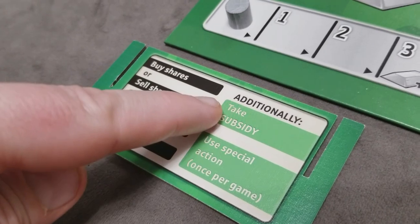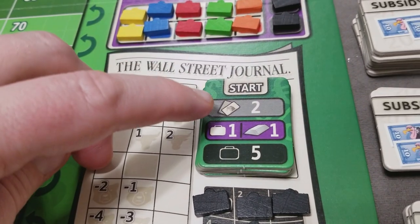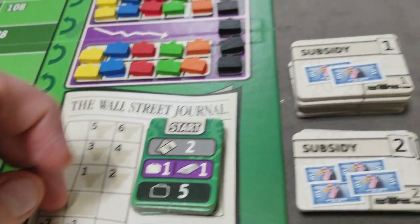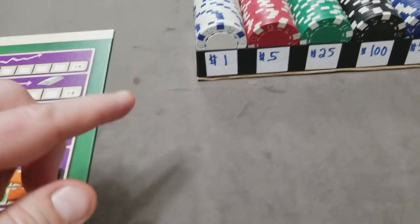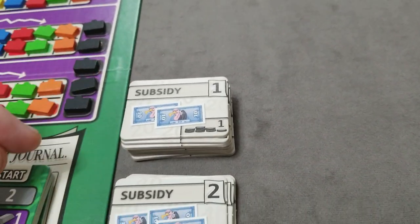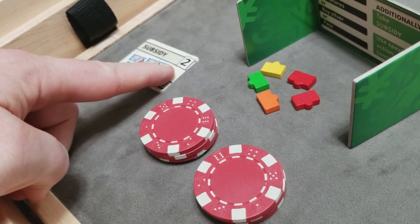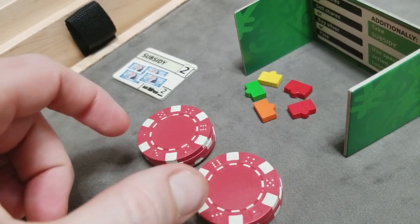When taking subsidies, you can always have a total number of subsidies equal to the amount printed on the level tile. Since we're at the start of the game, each player can only have a maximum of two subsidies. Whenever you take a subsidy, it's going to give you $20 from the bank. Subsidies are never paid back — you're just going to have to pay interest on them during a price adjustment. For example, on this player's turn, let's say they decide to take out two subsidies up to the maximum. For each of those subsidies they took out, they got $20 for a total of $40.